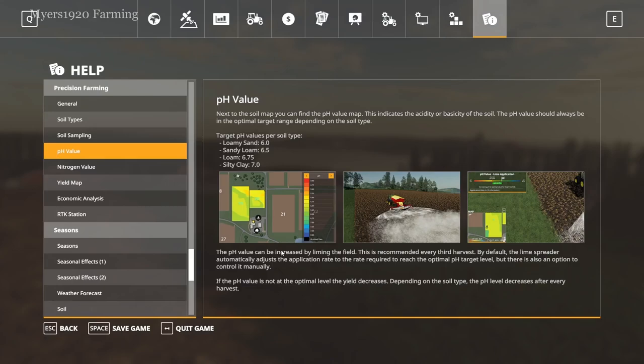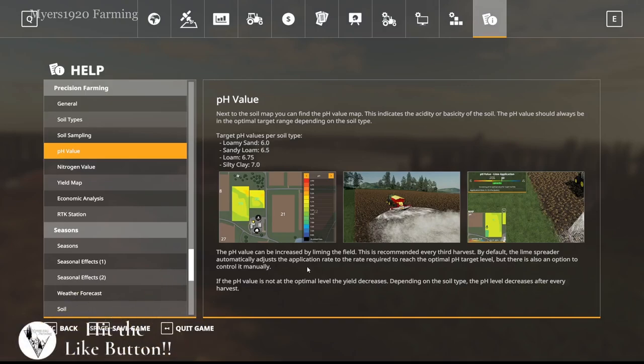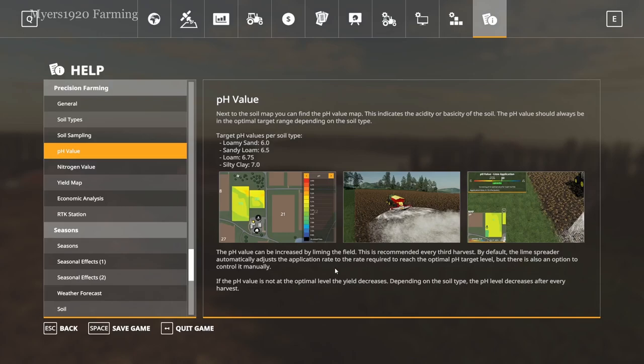A pH value can be increased by liming the field — this is recommended every third harvest, which we already know. By default, the lime spreader will automatically adjust the application rate to reach the optimal pH level target, but there's also an option to control it manually. Similar to the base game, if you don't apply lime after the third harvest you get a yield decrease, but here you can have a yield decrease throughout different spots of the field and higher yield in others, depending on the soil type.